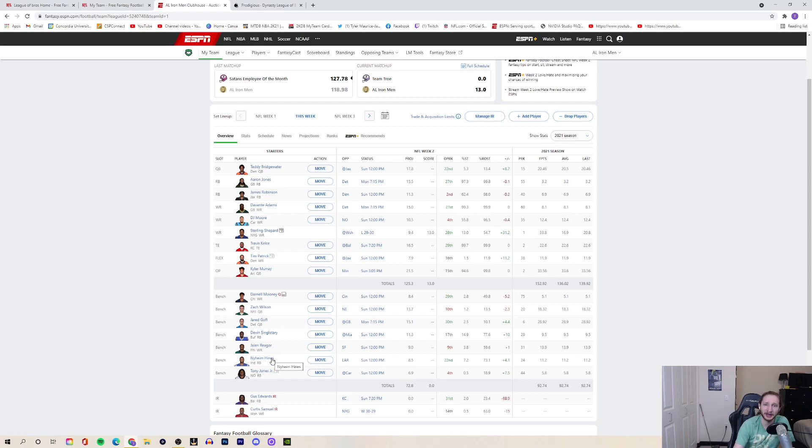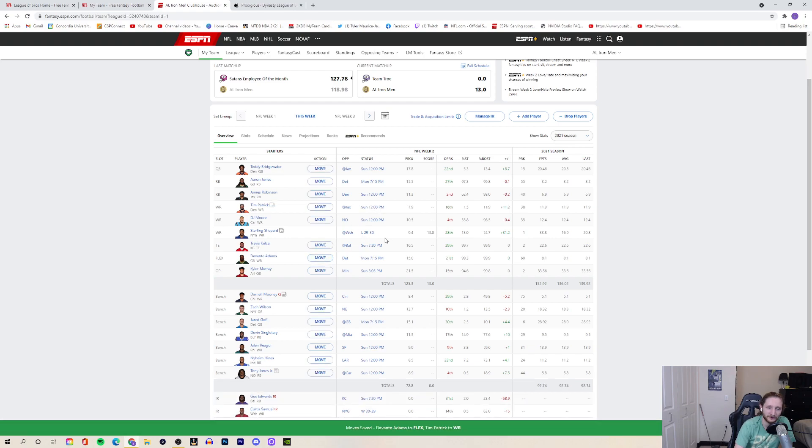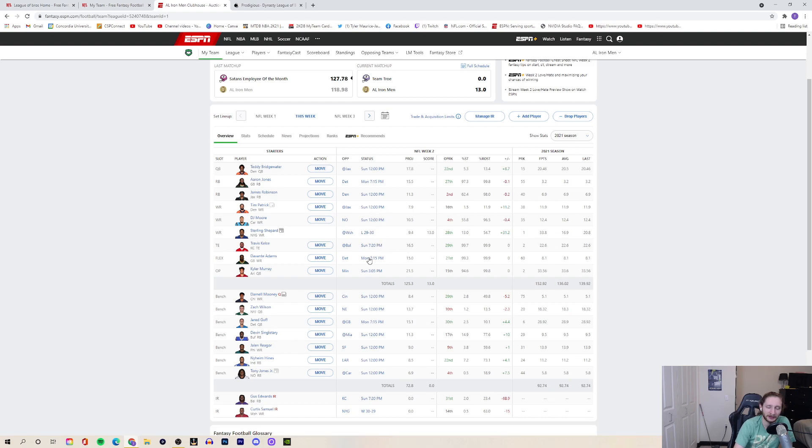I could see the Colts doing a bunch of dump-offs to Naheem Hines, but he's shown inconsistency in the past, so I want another week of solid performance before I put him in my flex. Also, a tip I mention in all these videos: you want to have your later-playing players in the flex spot. Tim Patrick plays at noon, Davante Adams plays Monday night — so I'll make that switch. If Adams were in my WR spot, I could only replace him with a wide receiver, but in the flex I have more position flexibility.